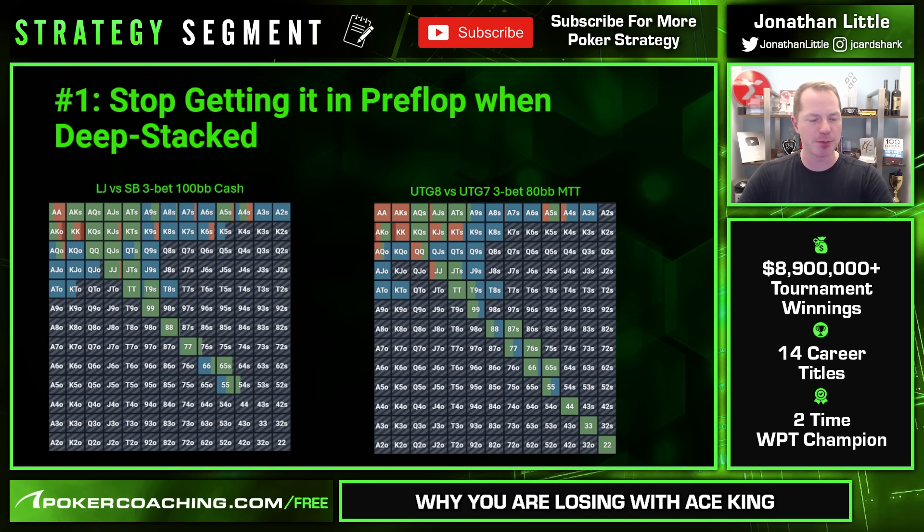You are the low jack — essentially under the gun if there were six players at the table — and you raise with Ace-King. Then the small blind re-raises. Notice Ace-King suited and all the other hands in green call every time. Ace-King offsuit is calling about half the time and re-raising the other half. What this shows is that you're not just automatically 4-betting Ace-King and getting it in.